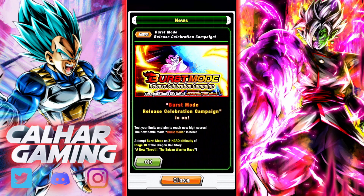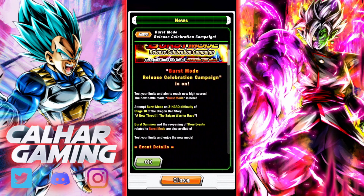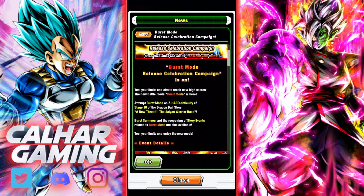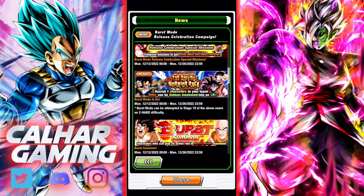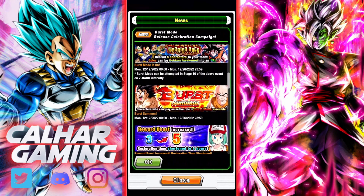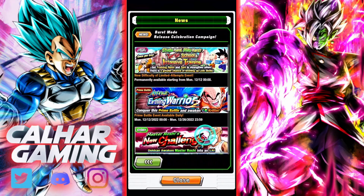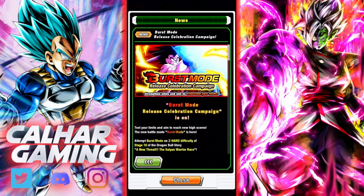They do have a Burst Mode release celebration campaign as well. Test your limits and aim to reach new high scores. The new Battle Mode, Burst Mode, is here. Attempt Burst Mode on Z Hard difficulty of stage 10 of the Dragon Ball story. New threat the Saiyan Warrior Race, Burst Summon, and reopening of story events related to Burst Mode are also available. We've got Burst Summons and some other things like stamina increase and other events.